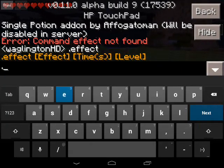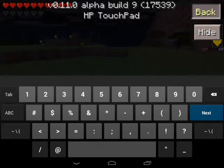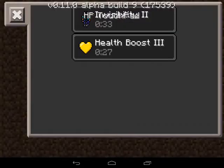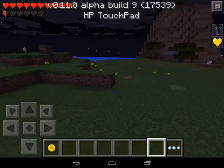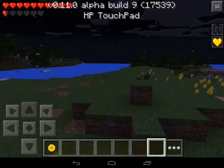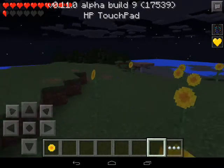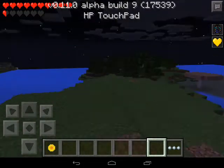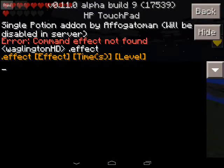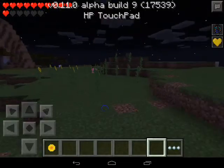Let's do another dot effect — number 21, 30 seconds, and 3. That is health boost 3, as you can see. I get an extra row of hearts for another 30 seconds, which is pretty cool. That's the health boost effect.